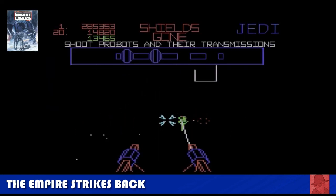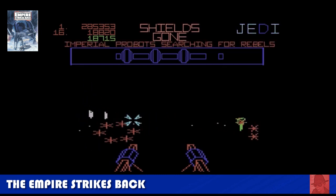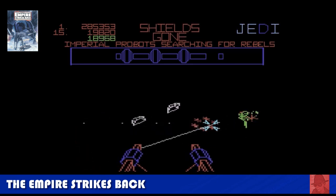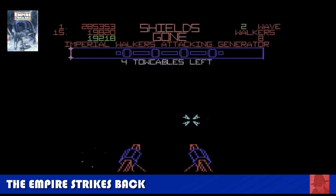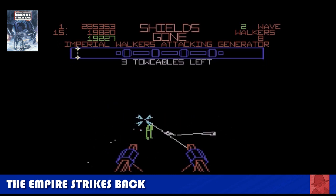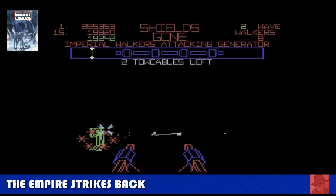The Empire Strikes Back — the sequel to Star Wars, a vector polygon game based on the same engine, but this time you're fighting Imperial Probots on Hoth, then the AT-ATs, and then in an asteroid storm aboard the Millennium Falcon — recreating aspects from the movie. Slightly better than the first game, but more of the same. I fired a cable there to try and bring down an AT-AT, or Imperial Walker as they're known.